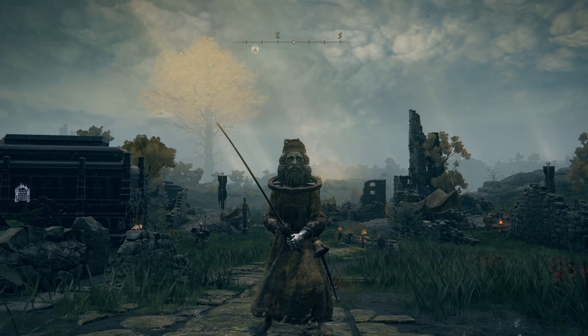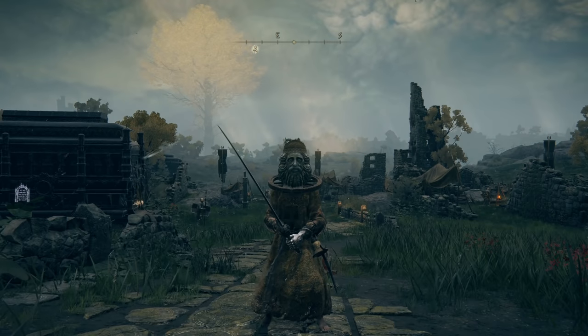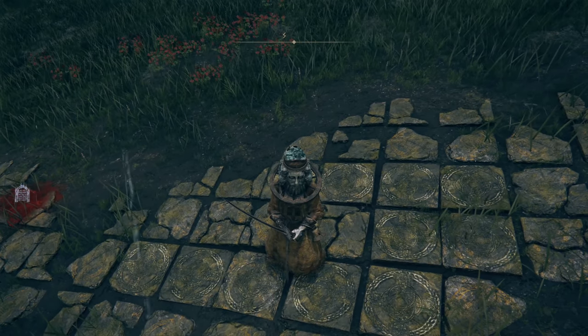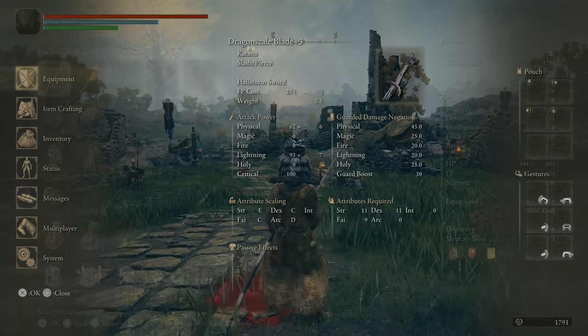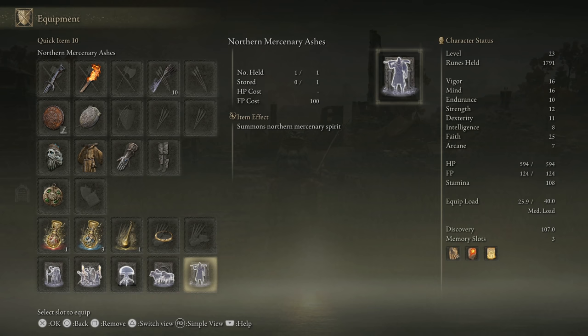As of now we have found 11 incantations, seven sorceries, and five summons. Let's jump in and talk about summons first. Summons can be used anytime you're not doing multiplayer in Elden Ring — it lets you summon a spectral version of enemies you've encountered in the world. They're super useful to distract bosses. There's a little icon on the left side of the screen that looks like an archway or a gravestone; when you see that it means you can use the summon.